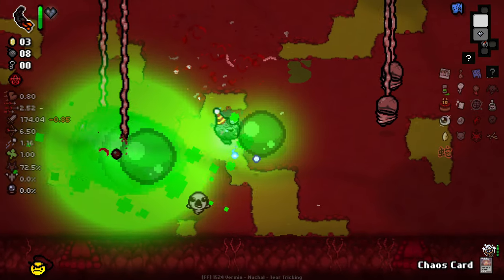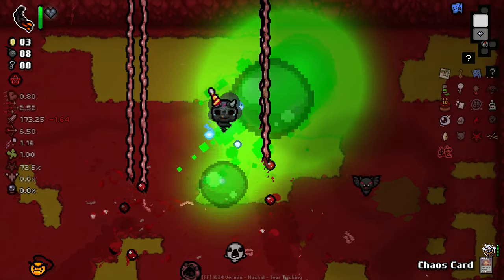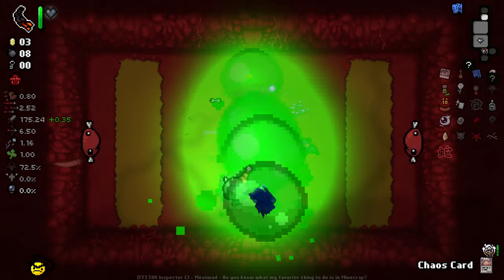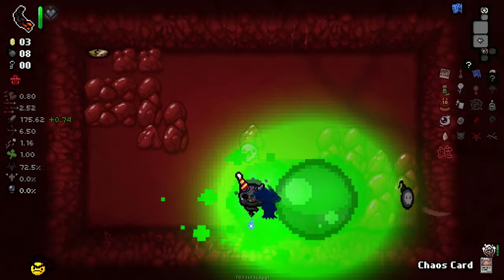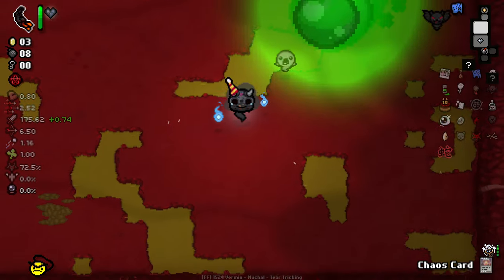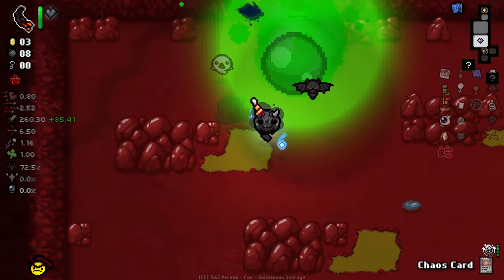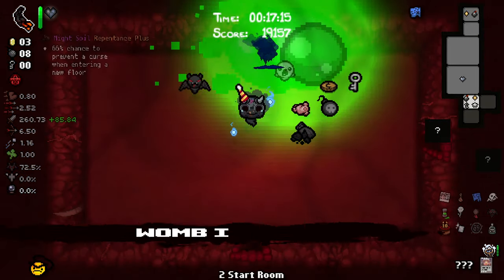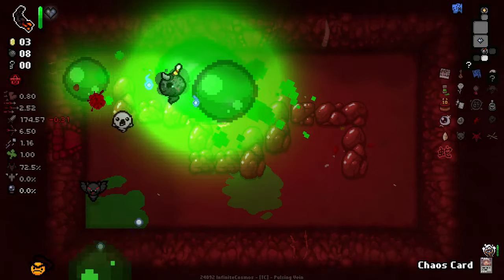We're getting more damage out of our trinket than we are from all of our items combined. How did I not get hit there? Let's not with this room — I do not like these umbilical cords coming after me. I'm just surprised I haven't had a mantle hit in a while. With this glowing green sun following us, I am very, very surprised. This is a very wild run.